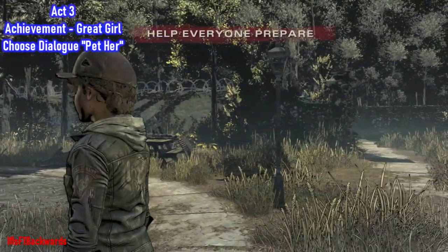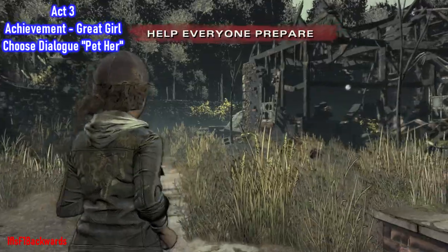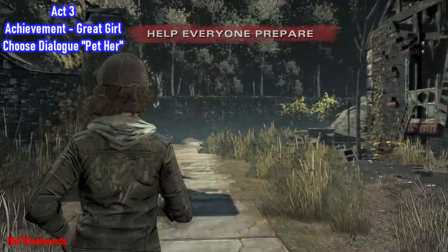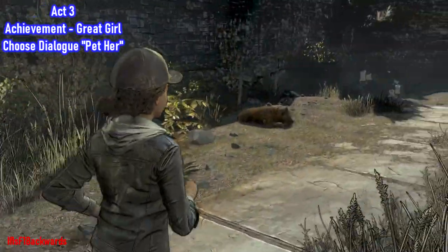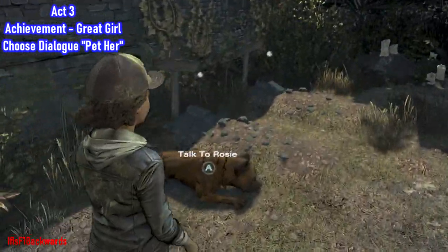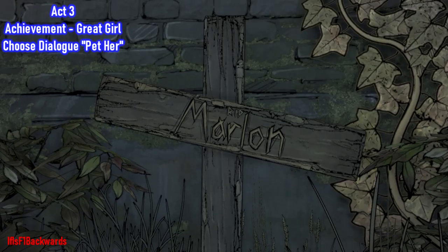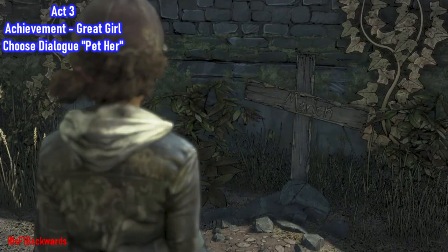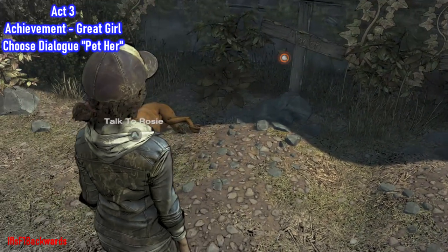Now we are into Act 3 and this is the Good Girl achievement. Basically we will be petting Rosie again. In all three episodes there is a choice where you have to pet Rosie, so as long as you've got the first two achievements you'll be able to unlock the achievement for petting her in the third episode. Just go ahead right here by the graves and choose the dialogue to pet her.